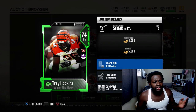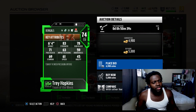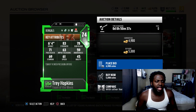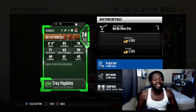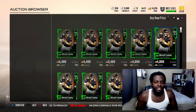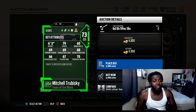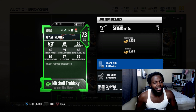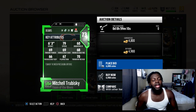Next we have Trey Hopkins, 74 overall left guard for the Bengals - he has 83 strength, 78 run block, 71 pass block with 63 impact block. And last is the QB the Bears gave up a lot for, which I still don't understand - he has 79 speed, 69 throw power, 69 throw accuracy short, 68 throw mid, 66 throw deep, 70 throw on the run.